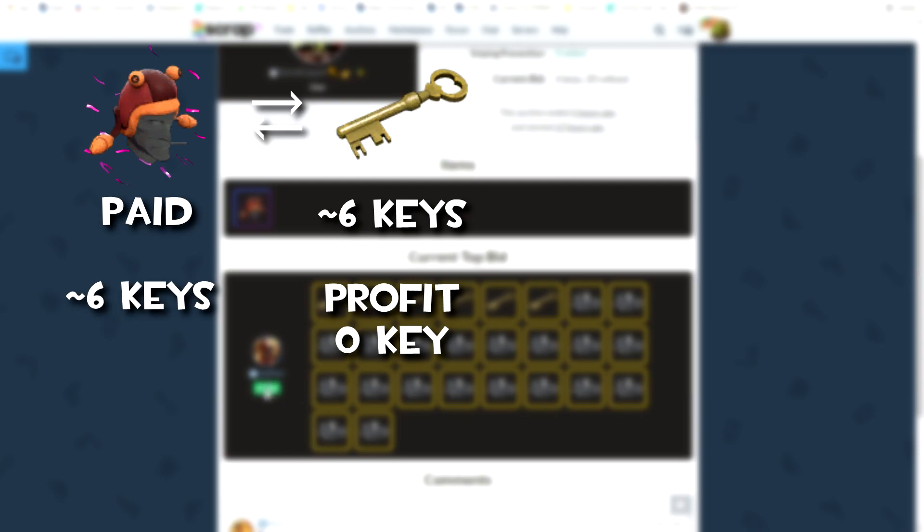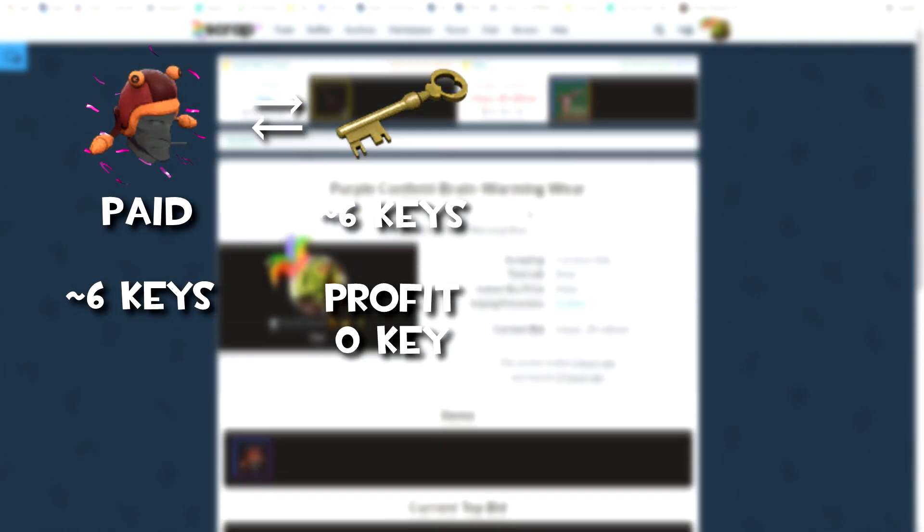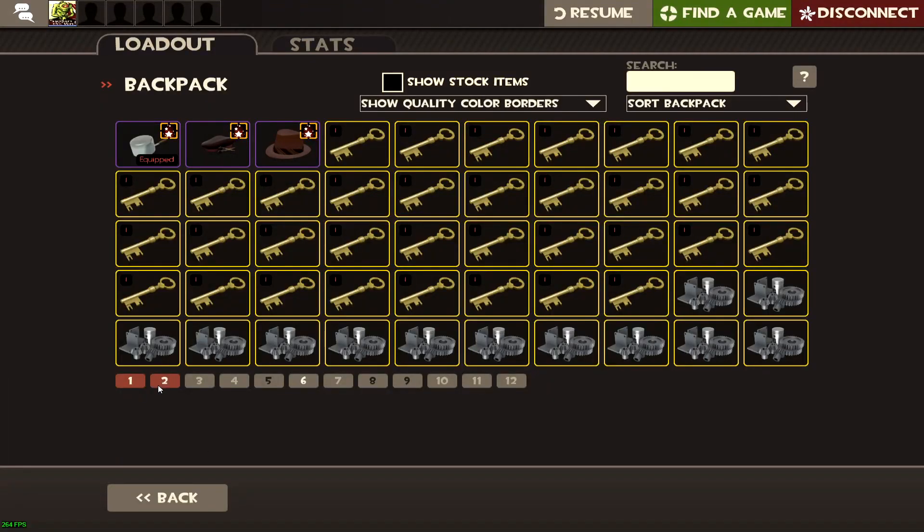In this trade I actually sold my Purple Confetti Brain Warmer for no profit since I didn't sell it at all — I couldn't get anything from it.